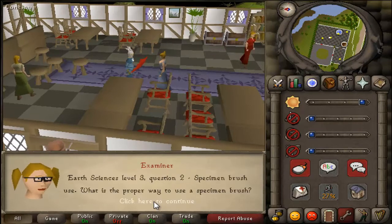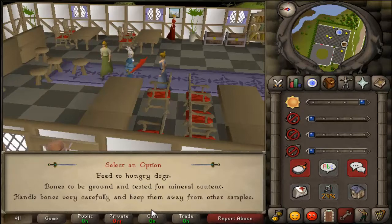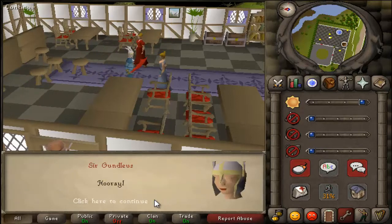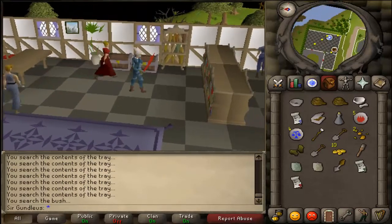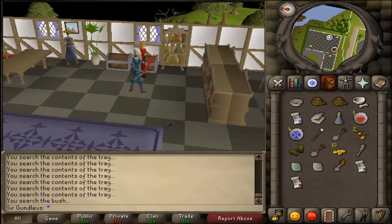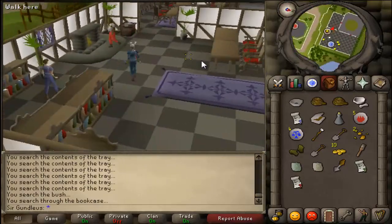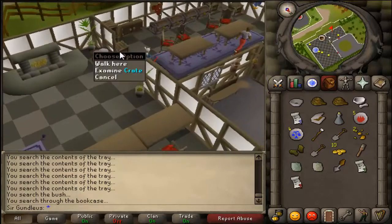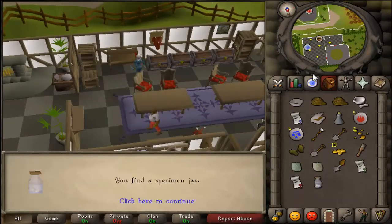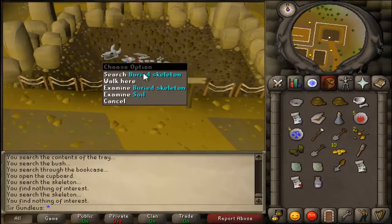Go back to the examiner and take the last exam. The first answer will be 'a specimen jar', the last one will be 'samples'. Then search the bookcase and the cupboards for two books — the chemical one and the other one. Also search a cupboard for the specimen jar.